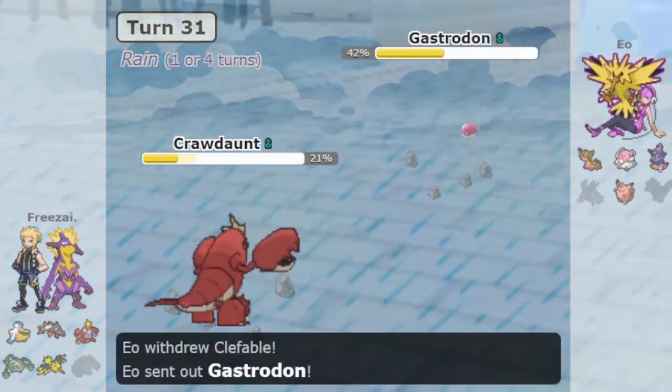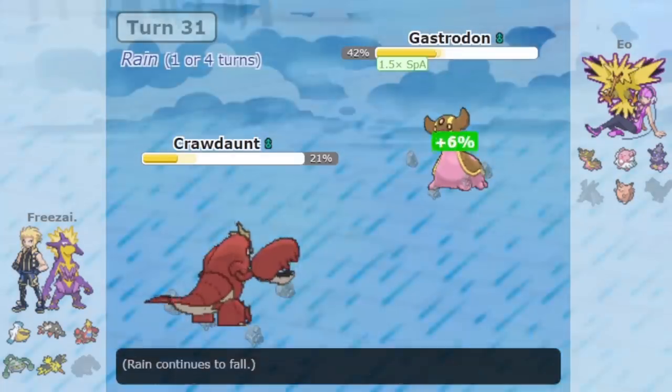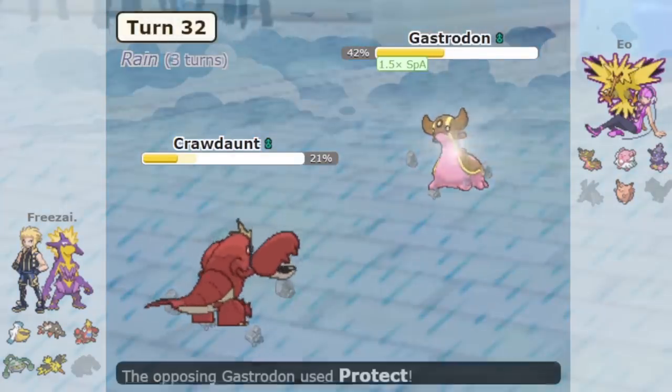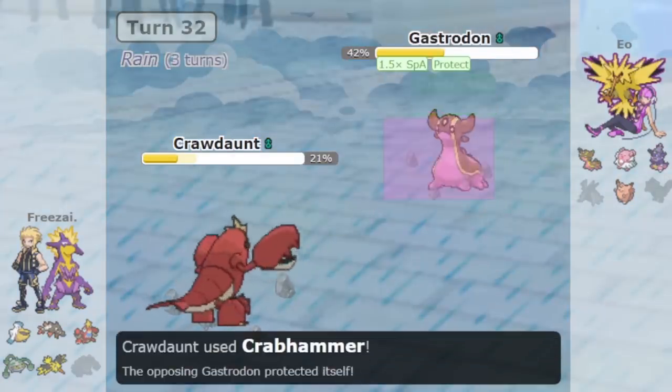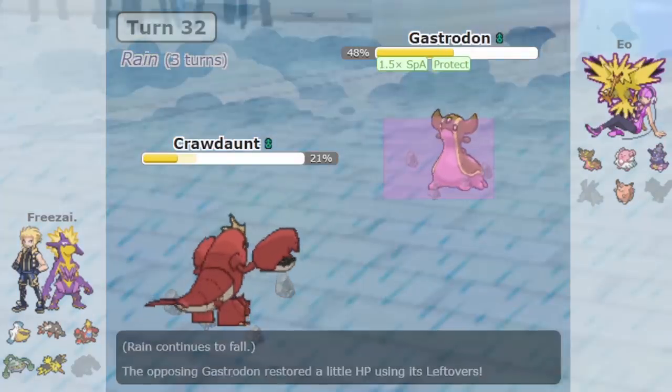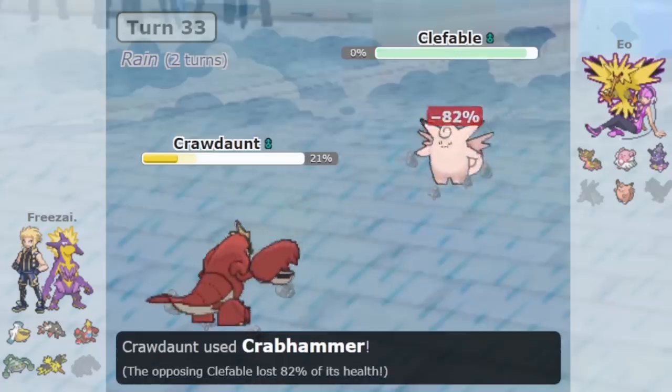In the Stall matchup however, Crawdaunt feeds off of bulkier teams who can't exploit its weakness. Similar to Lele, you have to play carefully with it. Crawdaunt is not immune to any hazards, it's vulnerable to moves like Toxic, and will take recoil if you equip a Life Orb. Overall though, it's a top pick for when you want a good way to beat Stall.